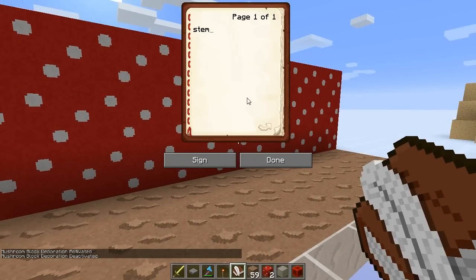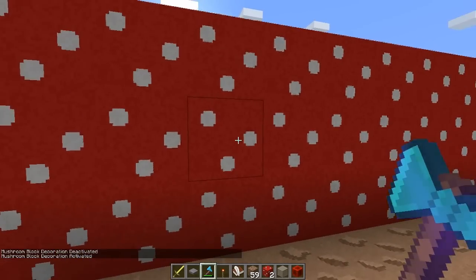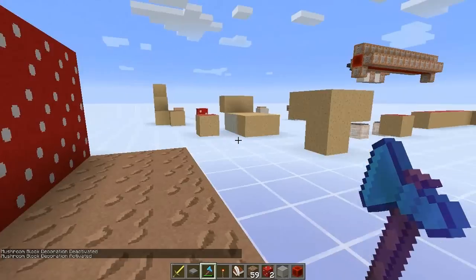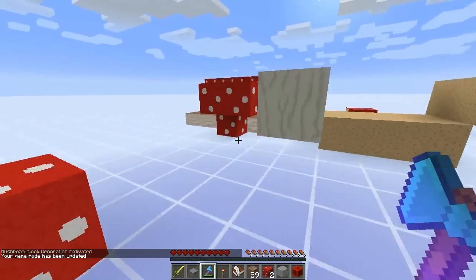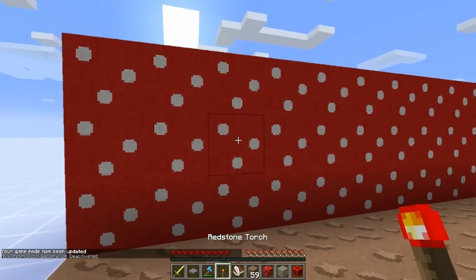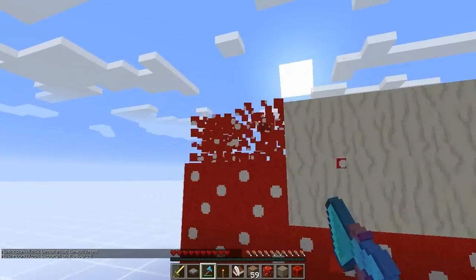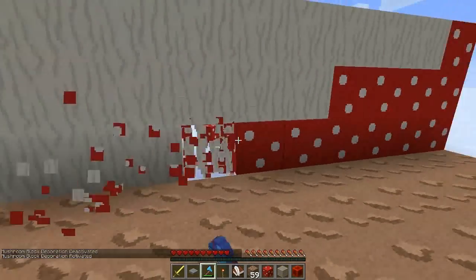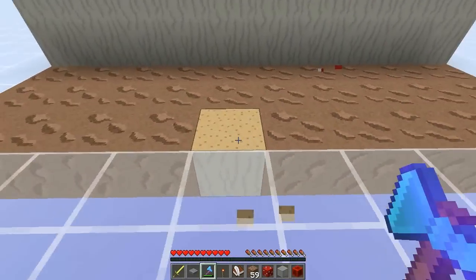So for example I can select a stem, and this axe is now set to the stem setting. So any mushroom block I break — I have to be in survival for it to work. Let me just put that back. So now this axe, which is set to stem, will replace any block I click with this silk touch tool with the stem texture. And that works for the red and the brown mushrooms.